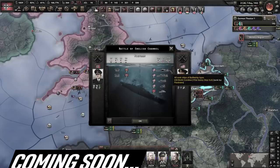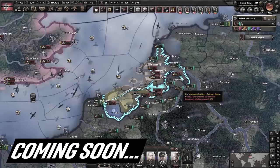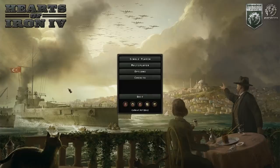Oh yeah, that's what I want to see. Well, this is a new meta — let the AI land and then just convoy raid them from behind. Hey, I am Feedback Gaming and this is Hearts of Iron 4.